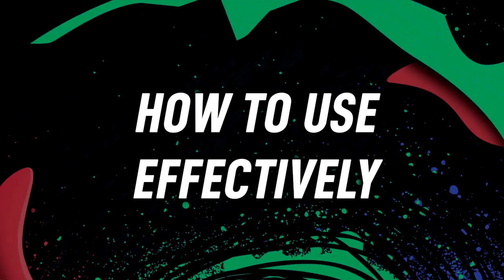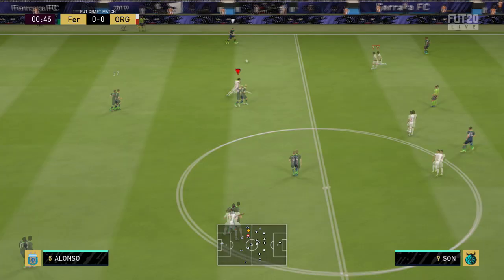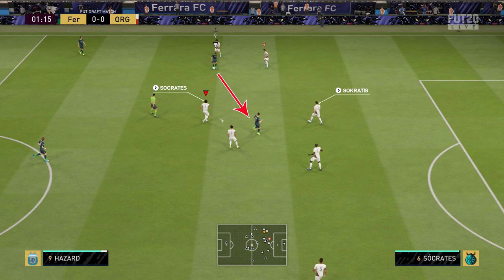Moving into how to use this effectively — it's important to know when to use this. When switching players, you should always use the right stick; it will switch to the player in the direction you aim. If you flick the stick to the right it changes to the player on the right. This gives you a better degree of accuracy rather than using one of the bumpers to change player.